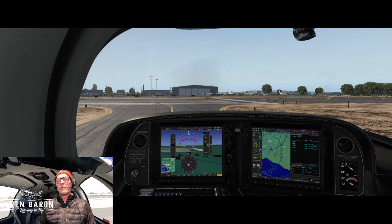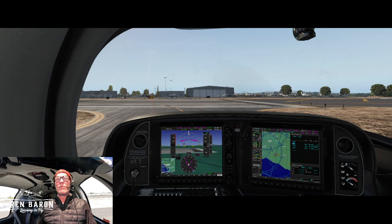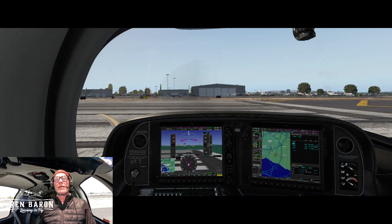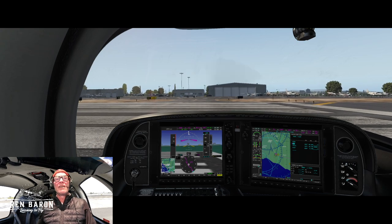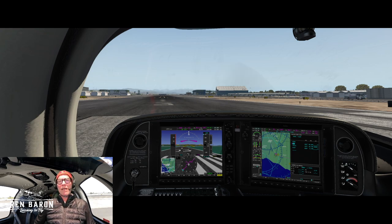Cleared for takeoff, 8 Foxtrot Sierra. Let's set our heading to 269. Takeoff briefing: 770 feet is our CAPS available. Anything between rotation and 770 — hit the brakes and abort. Engine issue between 170 and 770 — pitch for 92, mixture off, tanks off, ignition off, land straight ahead. Between 770 and 2,170 — pull the parachute, mixture off, tanks off, ignition off, float straight ahead.